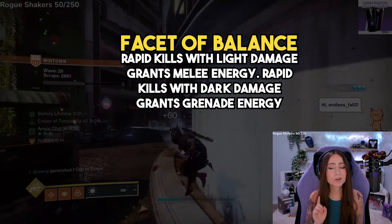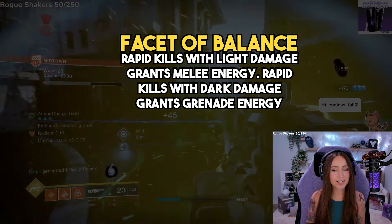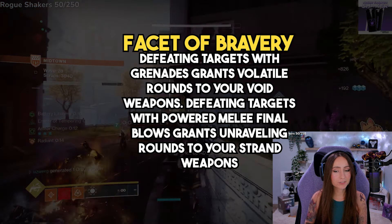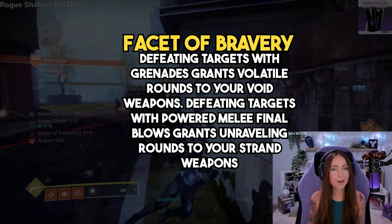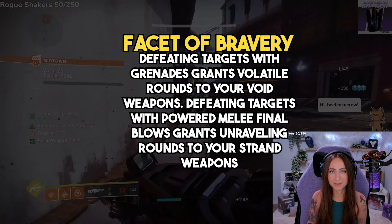Facet of Balance: rapid kills with Light damage grants melee energy, and rapid kills with Dark damage grants grenade energy. Facet of Bravery: defeating targets with grenades grants volatile rounds to your Void weapons, and defeating targets with powered melee final blows grants unraveling rounds to your Strand weapons.